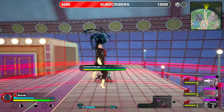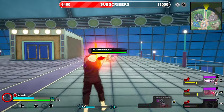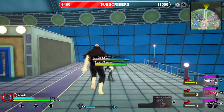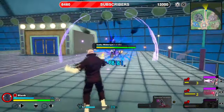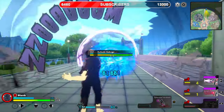Moving on to combo potential — this is something that me and my friend Lurk put together. You can do this for quick, easy damage: a nice easy combo going gamma into beta into alpha. It's not too hard, or you can do gamma into alpha — whichever one works for you. This literally looks like his meta already.